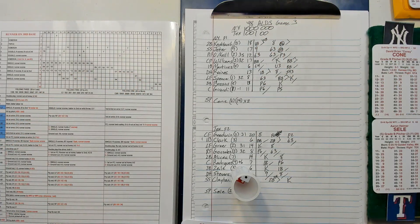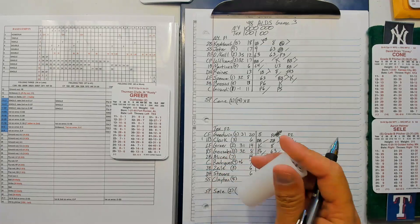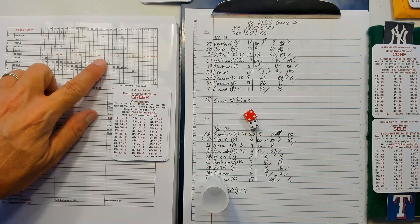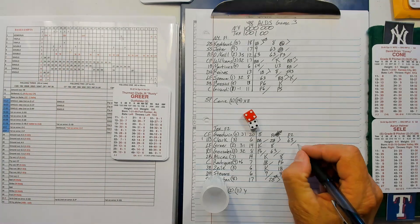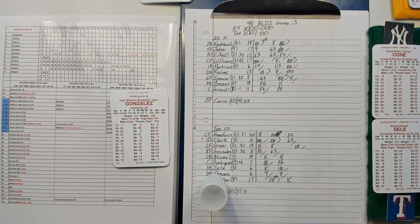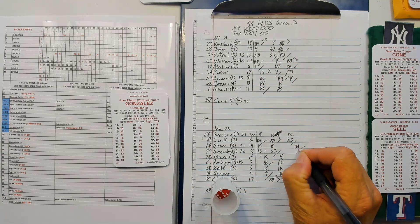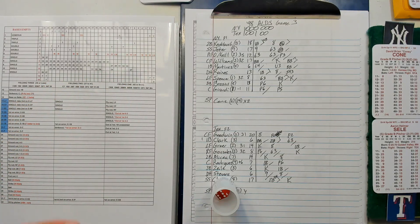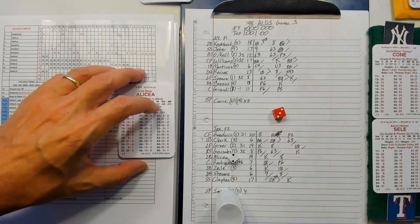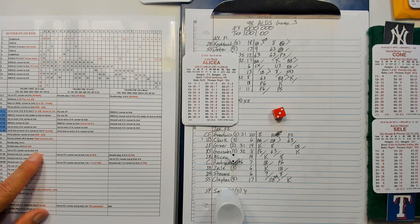Bottom of the sixth: 44 is a seven for Greer. He's a minus one, so 15 for Cone. A seven — single! Brings up Gonzalez. He has a homer in the series. 21 — he strikes out. 32-26, first — fielder's choice, runner out. His second 4-6.